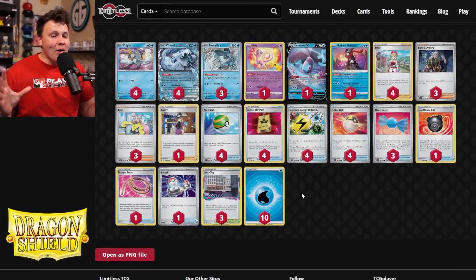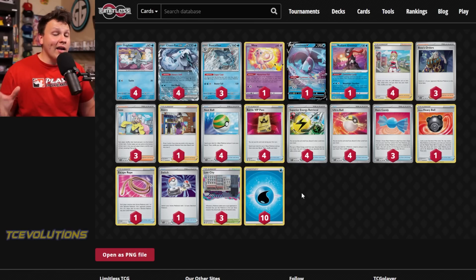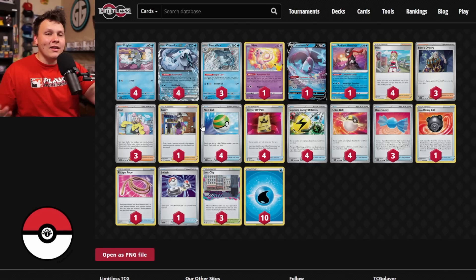I know a lot of you are going to have a lot to say about where my list is currently at — I don't care. If you like B-Barrel, I'm trying it without it, and so far it's been working pretty good. This list has felt pretty solid. I've really been enjoying it. It's a really straightforward, consistent build — no Palkia, no B-Barrel. I get it, I know what they do, I know how they function, I've heard it a thousand times.